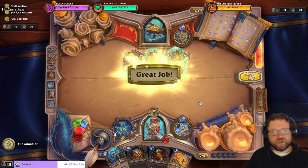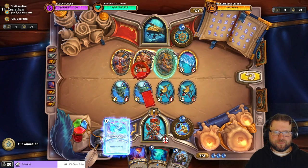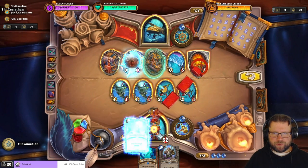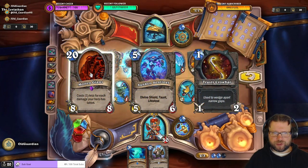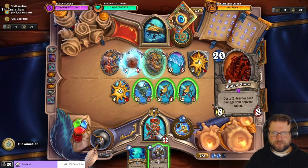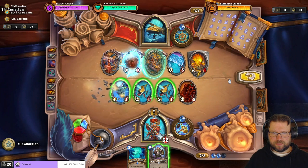Great job. Let's freeze this one. I want to do a Scalding Geyser over there. We have Molten Giant. So we attack into this one and we get a Molten Giant.